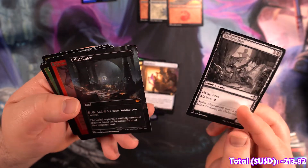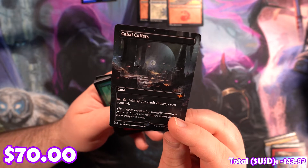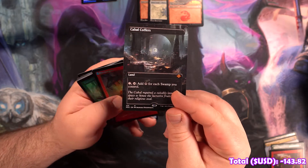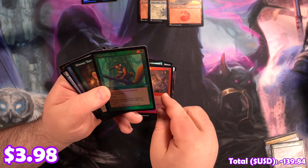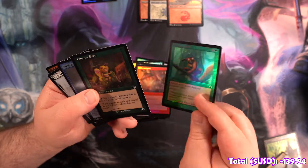Oh my lord — first time I've seen Cabal Coffers in this set. Wow, that looks so good. I might just have to buy that. We're getting to some shenanigans. That card's very good too. We've got an Old Border Chatterstorm, I like it. We've got a Glimmer Bjarne etched. We've got a Wonder etched.